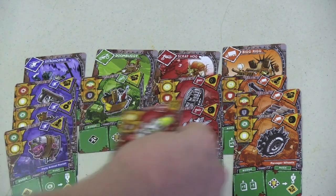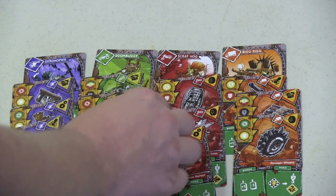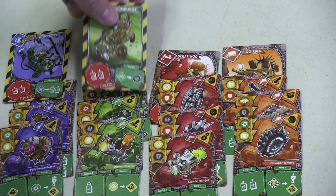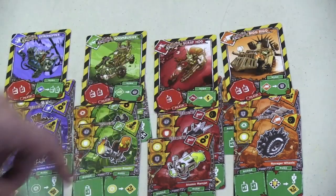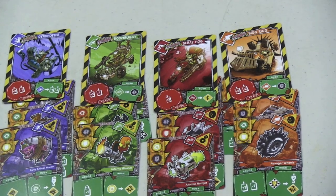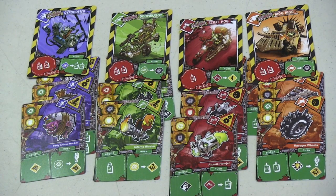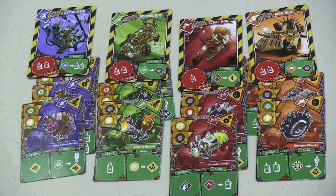When one player has at least three parts on all four of their vehicles, we start the final rush. In the final rush, instead of sending one vehicle out, you send out all four vehicles. Any vehicle that has at least three cards on it goes turbo when you turn it over, which gives a special ability and lets you draw more cards at the beginning of the final rush. Then we do the exact same kind of battle, except this time you have a ton of special abilities to choose from. This final battle will likely take as long as pretty much the rest of the game put together, and the winner is the winner of the game.